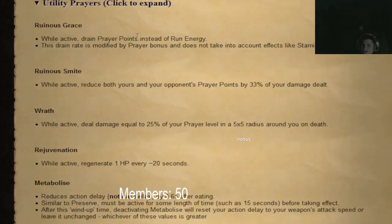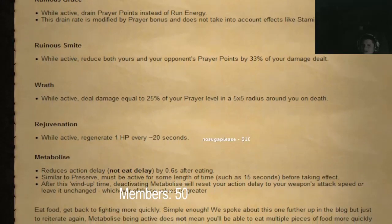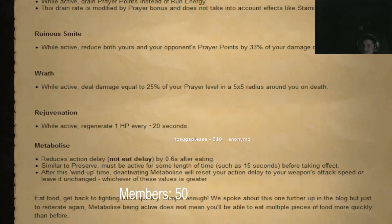There's a utility prayer where run energy drains prayer points instead of run energy — let's go! No more stamina potions needed. I can't wait to use that.